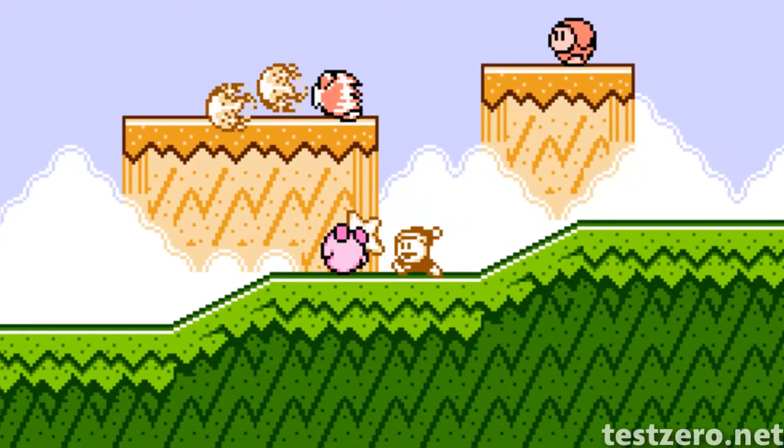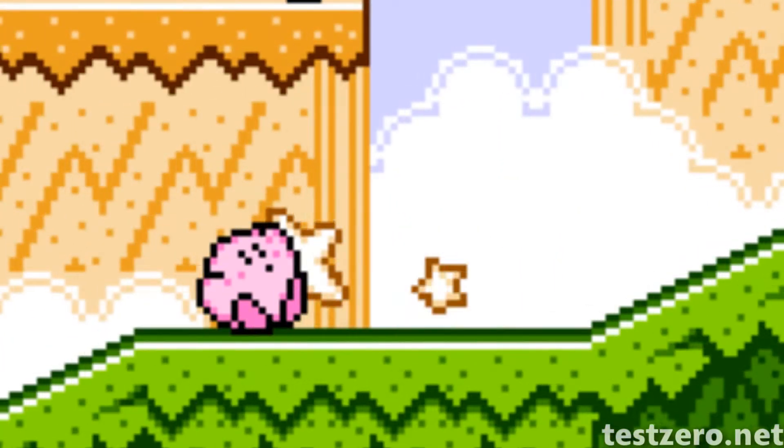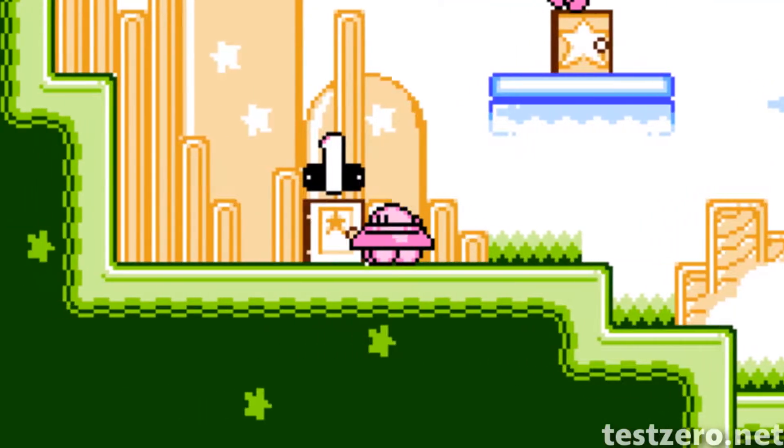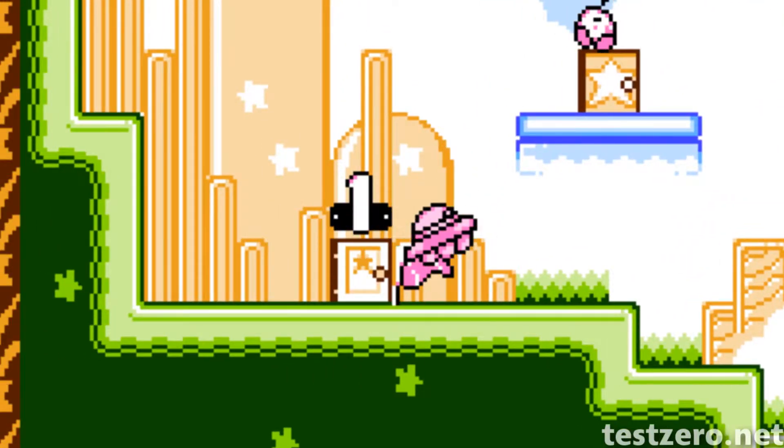If you hit the select button to drop your power on the exact same frame you take damage from an enemy, you'll be able to keep the same power until you die. You can even use this to take UFO out of the levels.